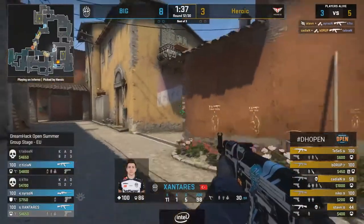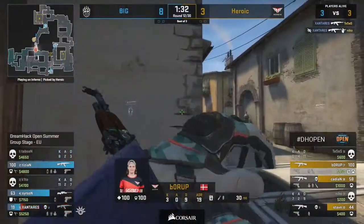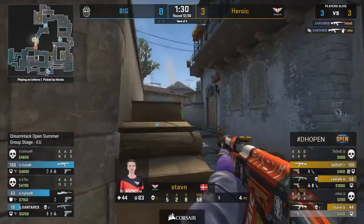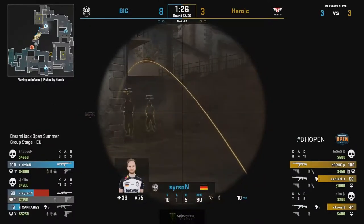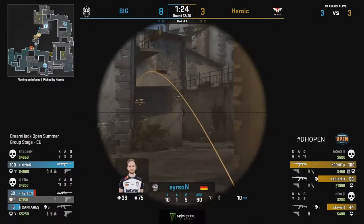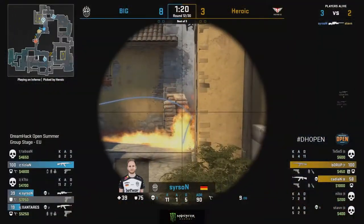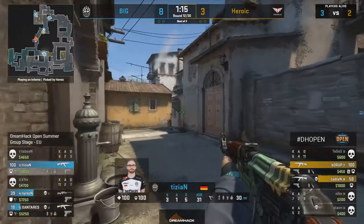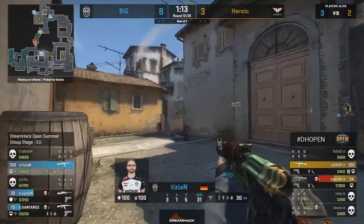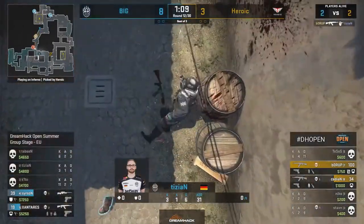This is a round that Heroic has to win — they cannot let it go. From the flashbang, Santaris doesn't care — two frags. And once again from an advantage, the downer player. This is very unfortunate for Heroic. All the Big fans in the chat are going crazy right now because this is a round they should have no business having an advantage in, but Santaris makes it happen nonetheless.